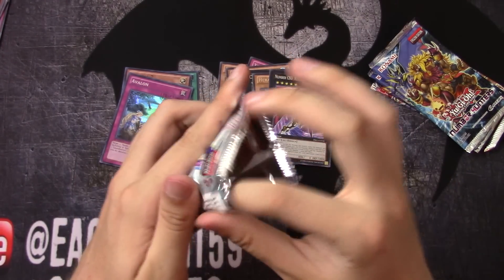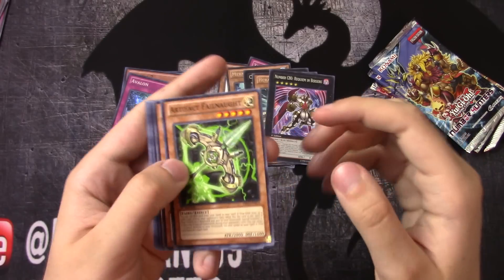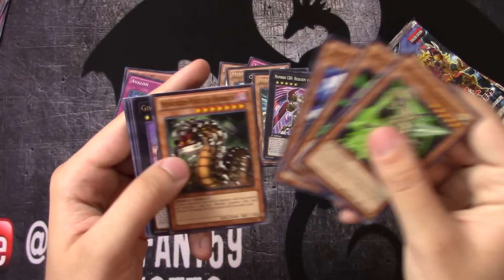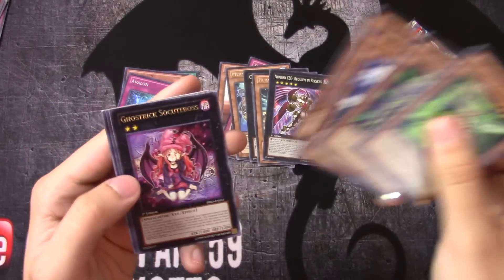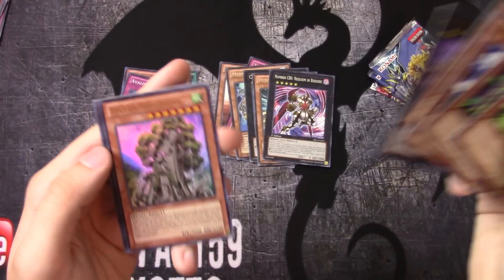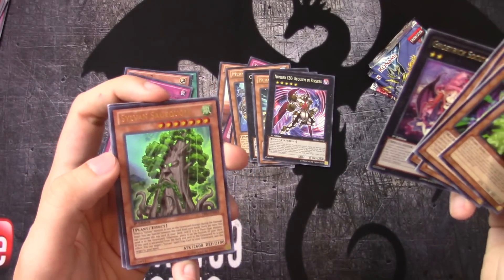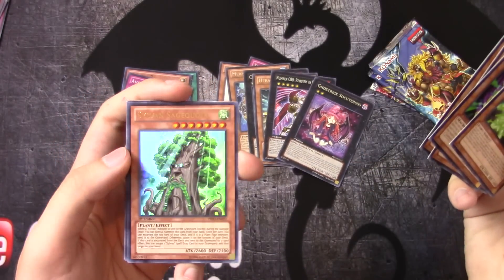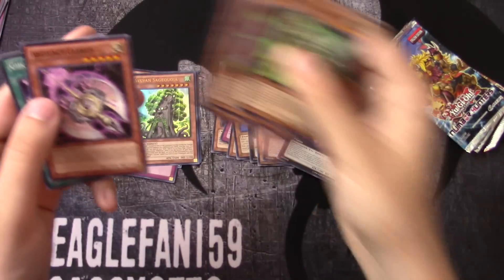Next pack of Primal Origins — we got 100 Foot Dragon, Ghost Trick, and So Cute Boss — my bad — and Sylvan Sage Koya. That's an awesome ultra rare that played in the Sylvan deck.